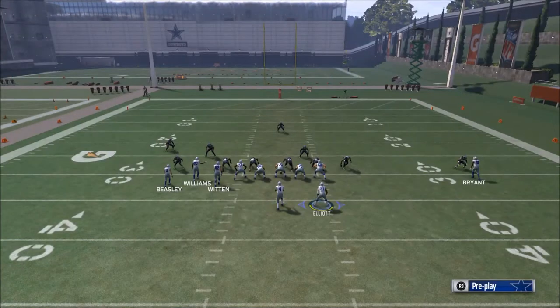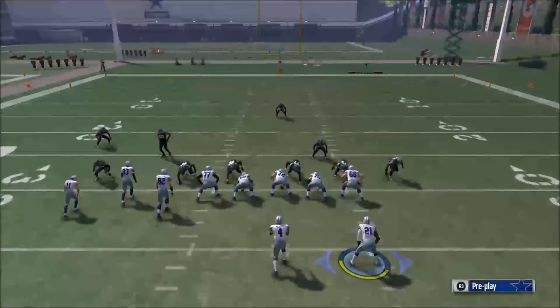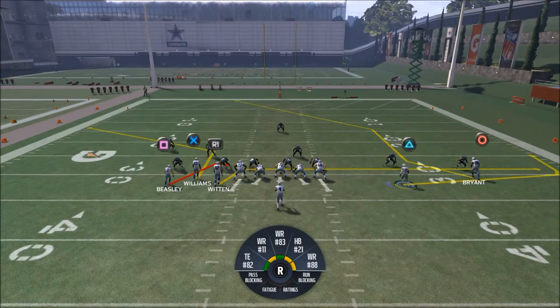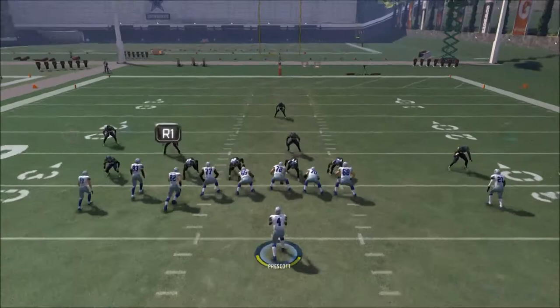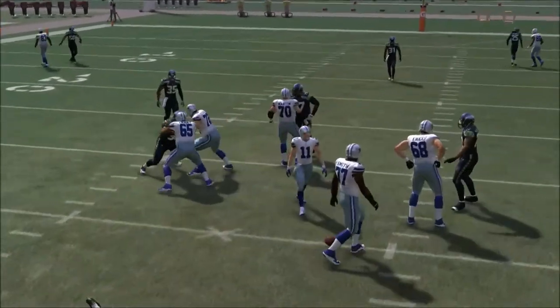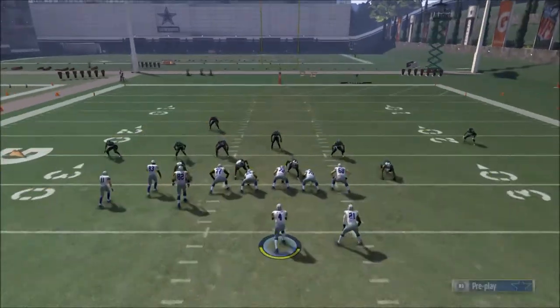When you have a route as powerful as Z Spot you can do different things with it. One other thing I like to do is motion Zeke to the right — it makes it a very nice concept. If you take Terrance Williams and smart route him, maybe put Cole Beasley on an in route, all of a sudden you've got just a crazy gamut of options.